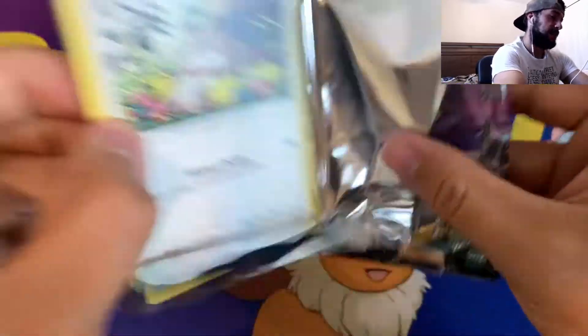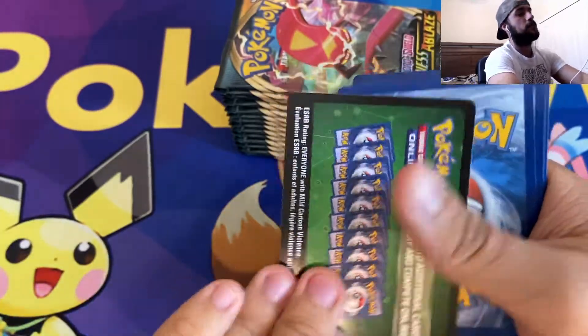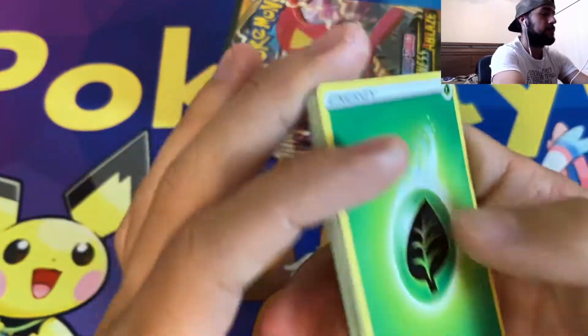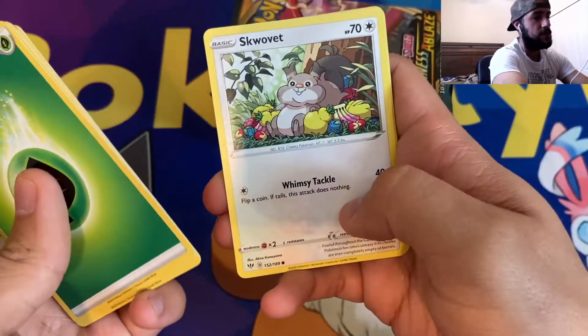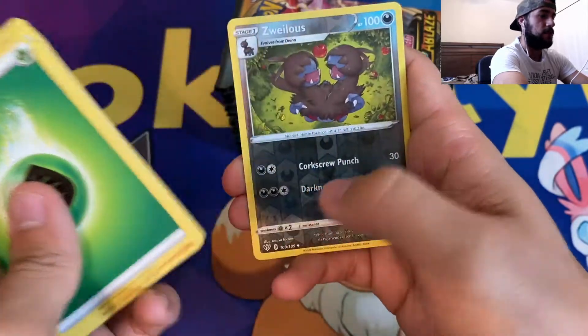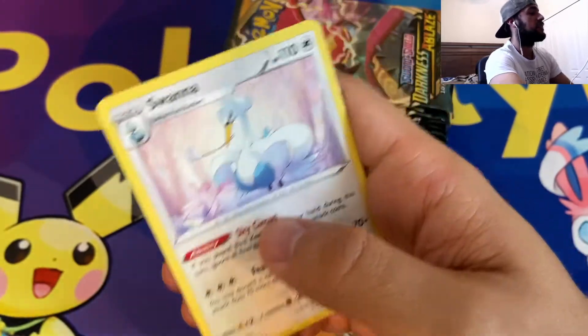We've got to get our first pull here — this is our fourth pack. We've got to get something to heat us up, give us a little mojo, maybe a Reverse Rare, maybe even just a Holo. Leaf Energy, Fletchlander, Gotherida, Kabu, Sklovit, Spinarak, Larvesta, Hippopotus, Golit, Reverse Holographic Zwellus, and a non-holographic Swana.